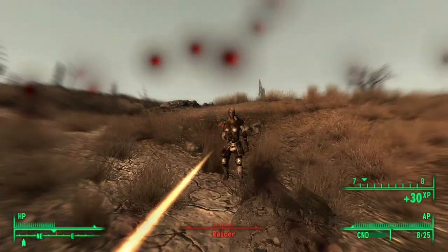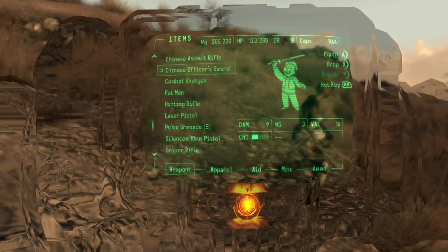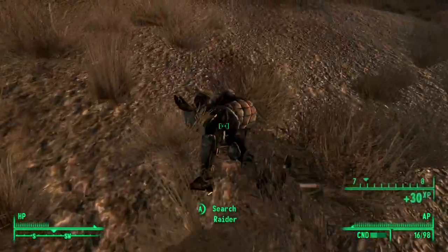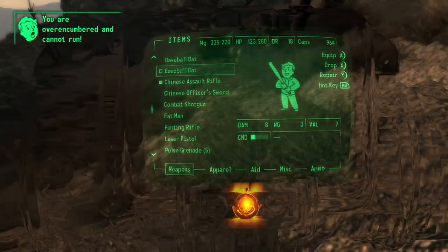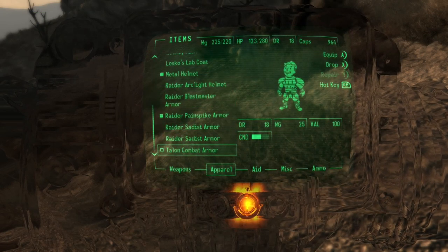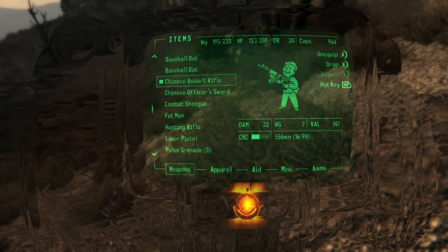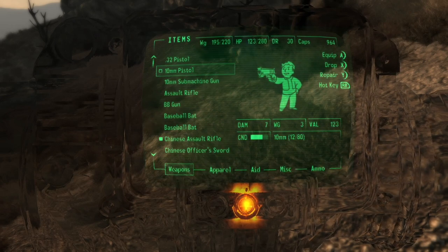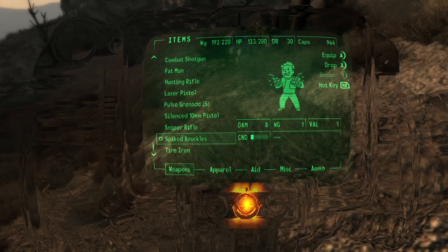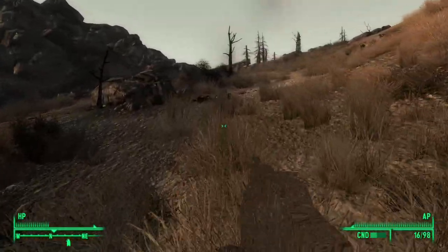I guess this is what we're doing now. I'm out of ammo for the combat shotgun - or did it break? It broke. You guys ruined my seamless trip up there. Why did I equip that? I did not mean to use that stealth boy. That was very unfortunate.